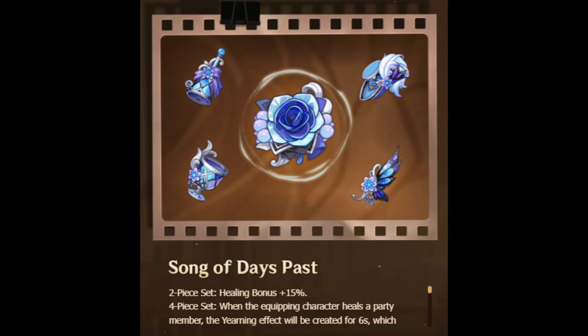This would mean that for characters on field for around 12 seconds, they would only get 10 hits buffed — possibly only 5. Only characters with really long field time, such as Saino, would ever get the buff more than twice in a rotation. On top of that, because the buff specifies it lasts for 5 hits, this is likely going to have the same problem as other base damage buffers like Yunjin and Shenhe, where hitting more than 1 enemy counts towards losing multiple stacks, yet you only get the damage of 1 stack. So if you are hitting 2 enemies, you would only be getting the buff on about 3 hits instead of 5.